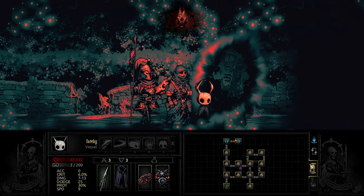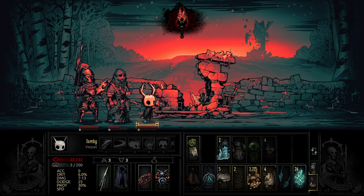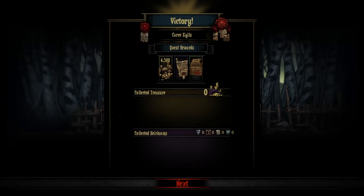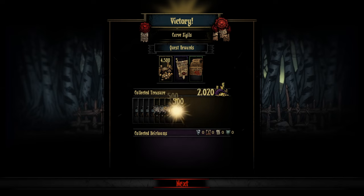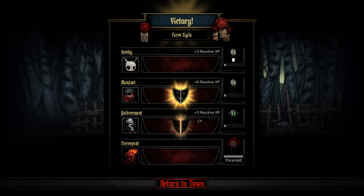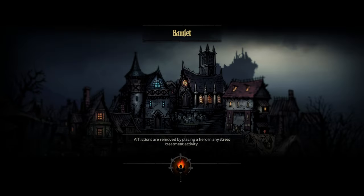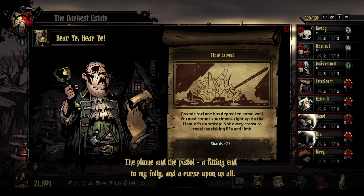Walking out of here almost stress free with the three characters that are alive. Fairly nice payday - I think that was like 11,000 gold, plus everything else. 15,000 with it, 17,000 with all things included. I got the five deeds, I got the A-plus exam. Got one level three, everyone else is level two. Lot release is not good on Quivermont, and Restless Conscience, the plume, and the pistol.